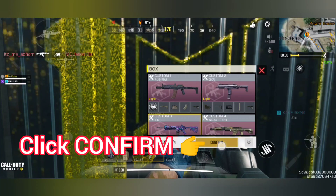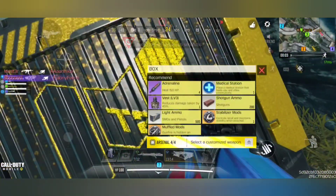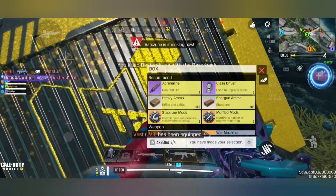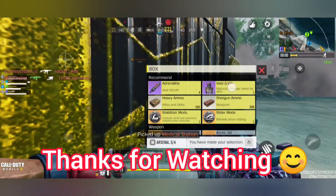Click on any gun and then click confirm. You have to pick up three customized weapons in total. On one airdrop you can take only one customized weapon, so you have to loot three. You have to go to three new airdrops every time for a new customized weapon.